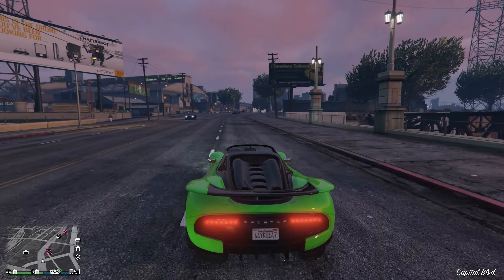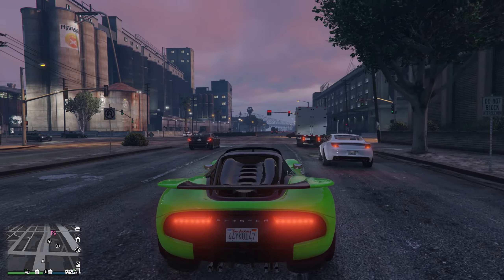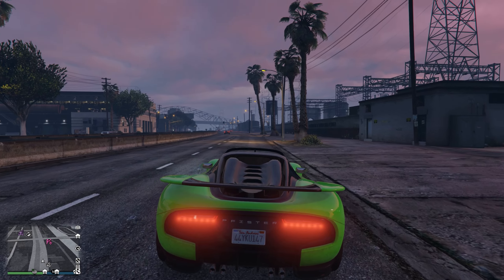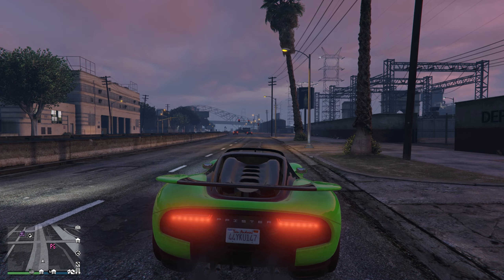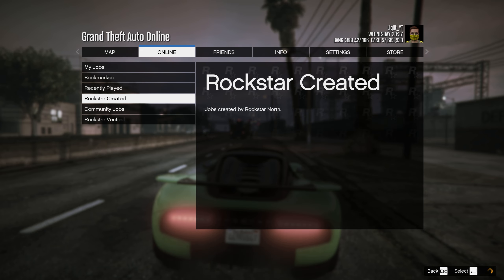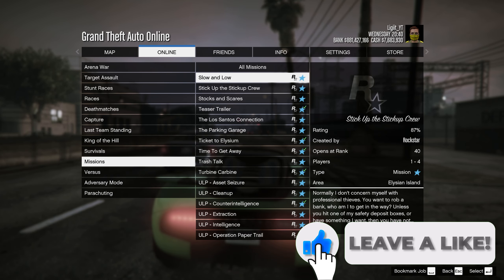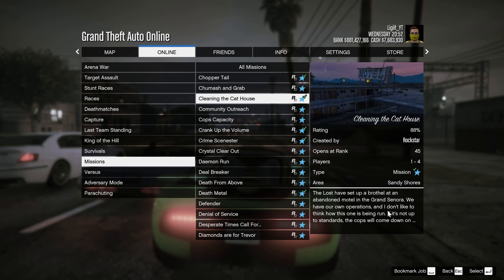Now let's move on to our second RP method, which makes way more than the first one: doing the RP on the Cleaning the Cat House mission. For this one it's actually very simple. I do believe there is an RP level requirement for starting the mission. Go into any GTA Online session, press Options, go to Online, go to Jobs, go to Play Jobs, go down to Rockstar Created, head down to Find Missions, and keep going until you find Cleaning the Cat House. This one unlocks at rank 45, so it's a fairly high level requirement, but you can do it by yourself and it's not a hard mission.